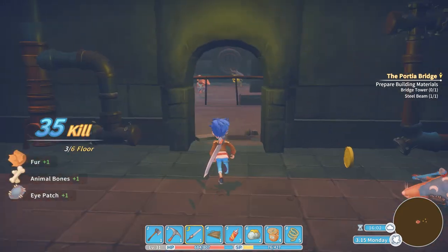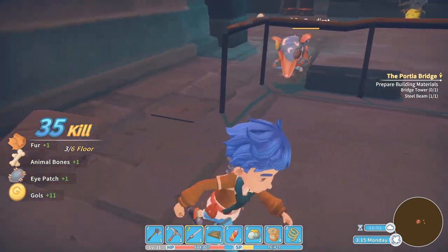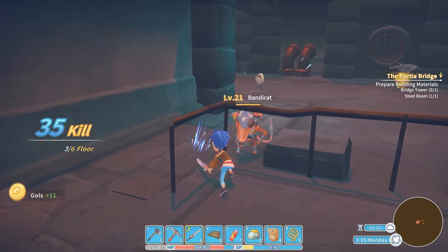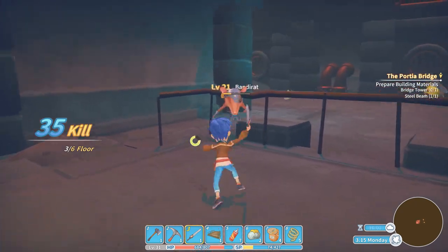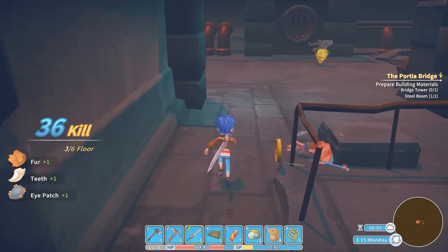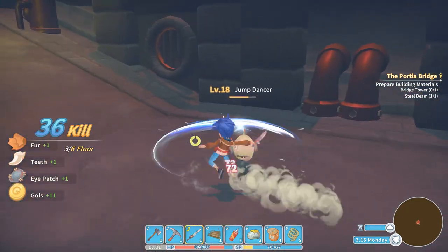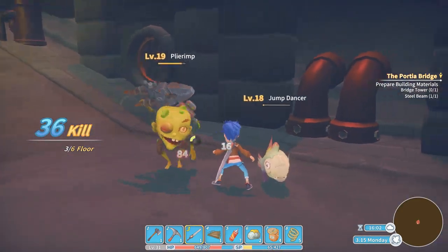As you can see we need to kill a lot more enemies and I'm trying to lure them back. This is a perfect trap because they don't get through the railing. There's the kill — also try to kill the fish first and the jump dancer, because the other enemy is kind of easy.